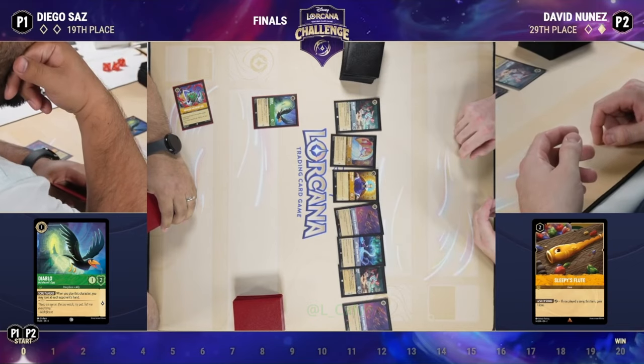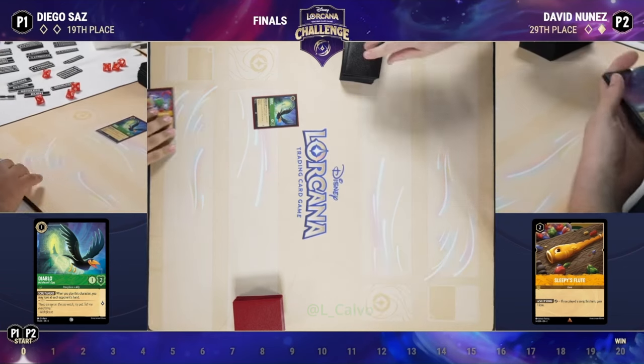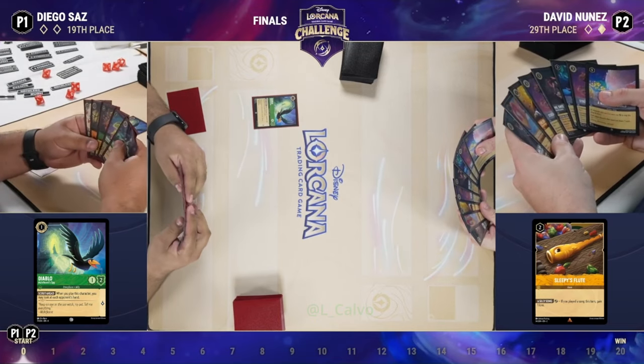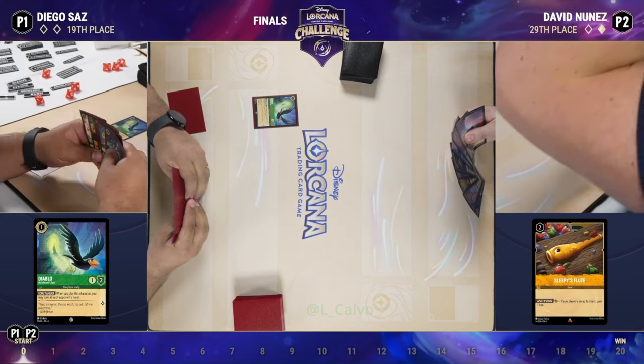Take a look at David's hand — lots of ones and twos, and then some songs to sing and Strength. There are songs to do some board control, but nothing to sing immediately. There's no shift to sing Let the Storm Rage On on turn two, so it'll be a little bit before we can get some removal online for David.